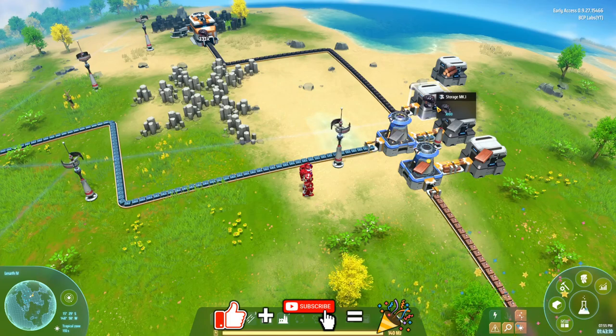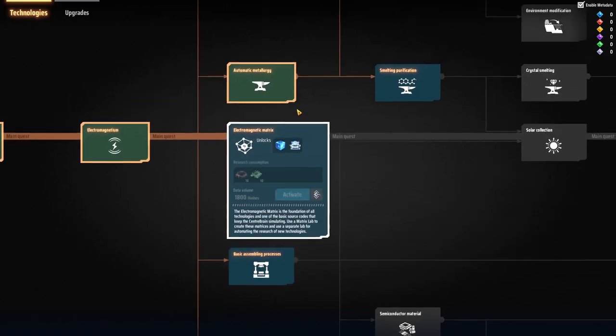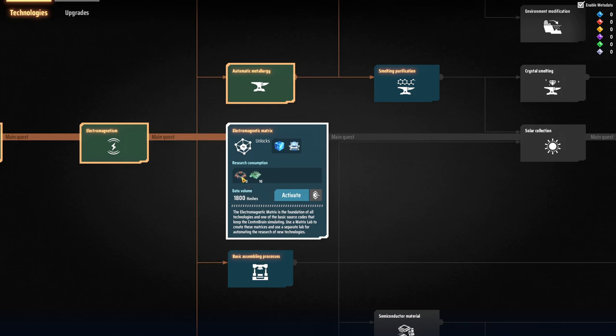What I want to do today is start progressing further. We've got to get some research going, which means we have to first unlock the electromagnetic matrix, which allows us to make research points. We're going to need a lot of these — to make them we need the magnetic coils and circuit boards.